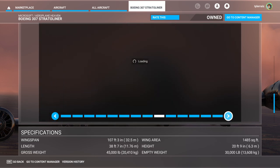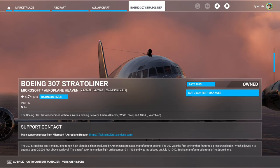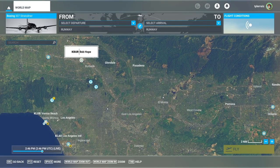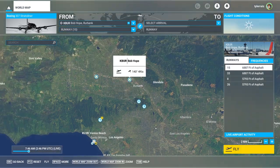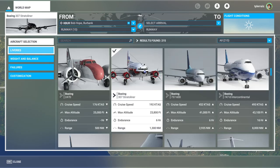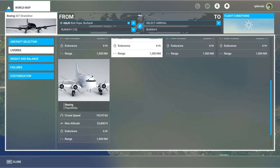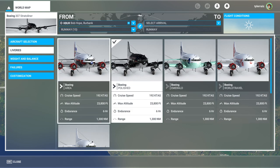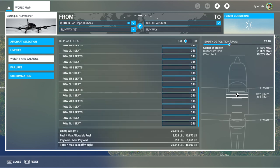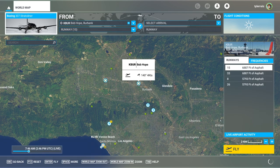I look forward to getting that livery because I like Pan Am, and also TWA if possible. Anyway, let us try it out. I'm going to go out of Bob Hope Airport at Burbank and we're just going to fly around LA. We have a plain white livery as well, plus four others. I'll just keep it standard by default and we'll see how it goes.